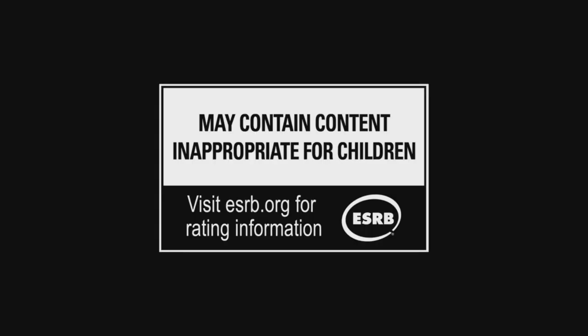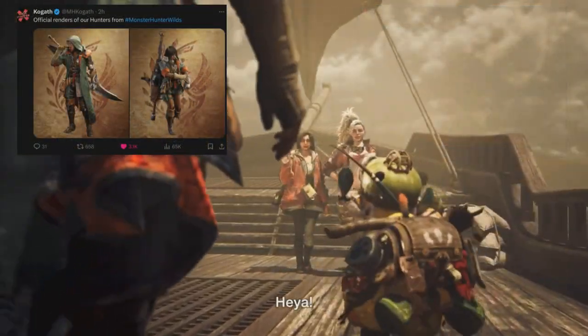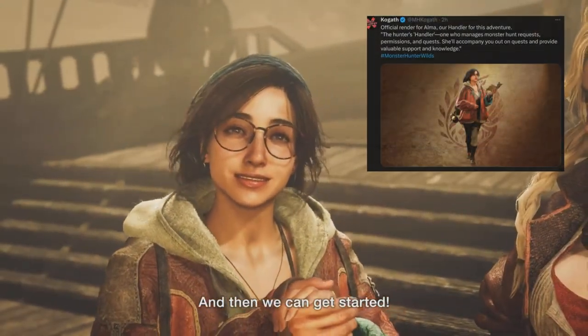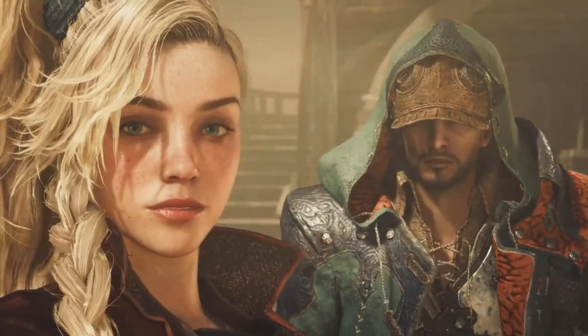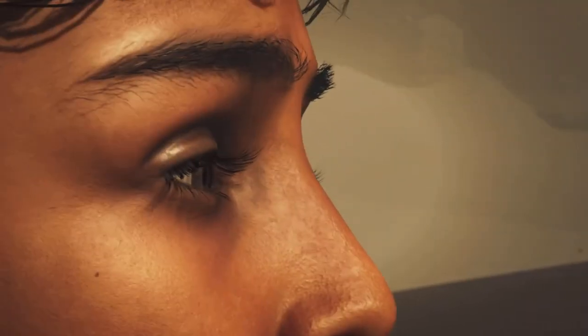The trailer starts at a sand sea. We have a sand ship, then we see our hunter and our palico, both of which are fully voiced. Then we see our blacksmith or smithy — her name is Gemma — and then we see our handler, that is Alma. Then we pan over to a strange boy, and we don't know anything about him yet other than he might be important. His name is Nata, and that necklace might be significant.